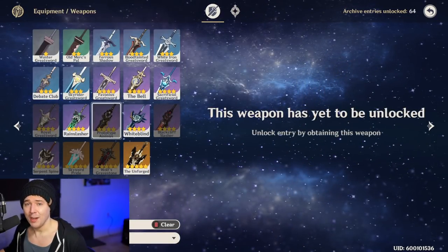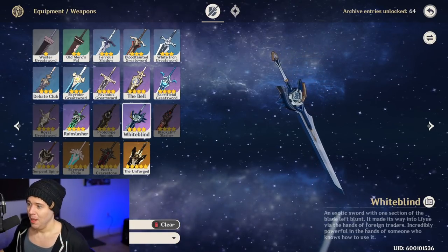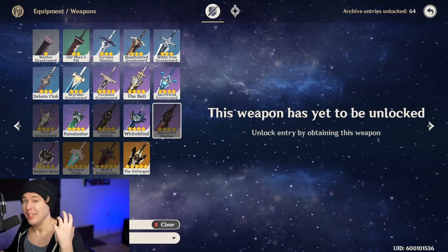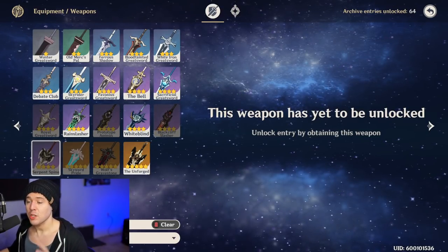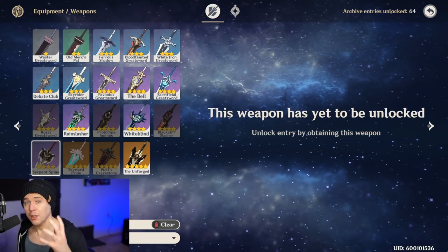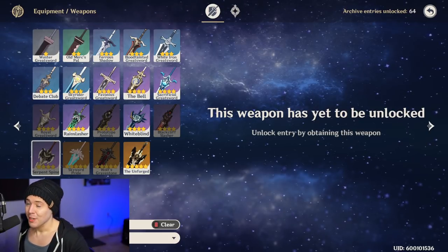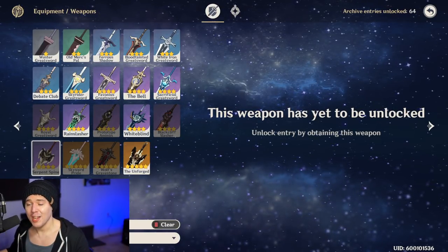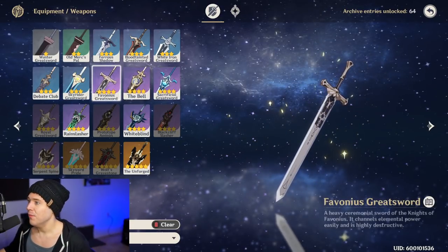If you're using her as a straight-up damage dealer, you have the Prototype Animus. If you want extra defense for better shields, the White Blind gives defense percent and some attack and defense on hit. The Black Cliff Slasher from the Star Glitter shop is a powerful damage weapon with critical hit damage as its secondary stat. For a slight support-carry style — maybe at C6 — you could use Serpent Spine, which is also powerful on Razor since he can benefit from elemental shields keeping the damage stacks from falling off.